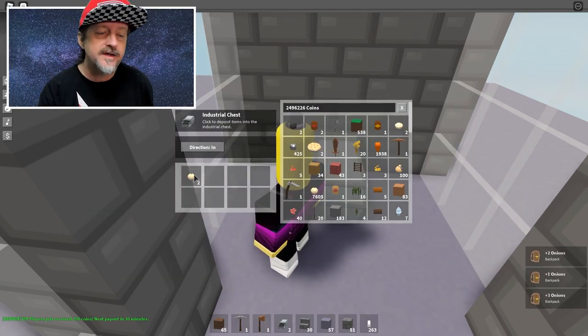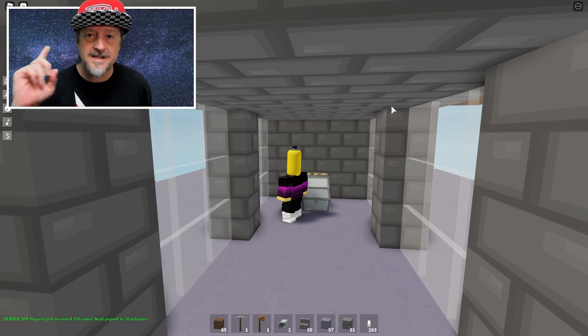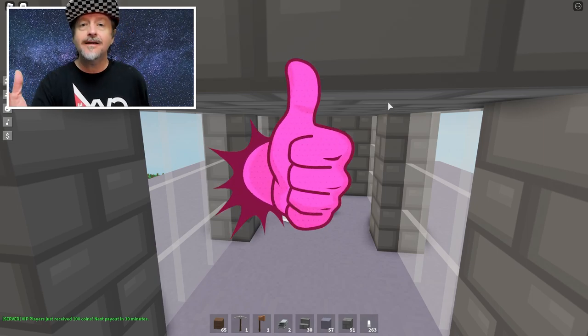Why we need this many onions and why onions are so valuable is beyond me, but it's just the way the game works. You can just go sell these for so much money, you can literally buy anything. I'm going to show you how to put this design together — it is optimized to be as efficient as possible from what we know of how this game is played.